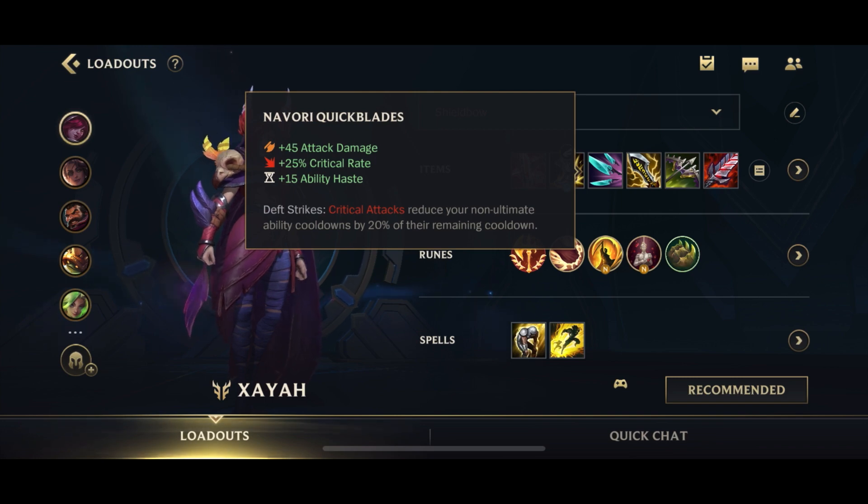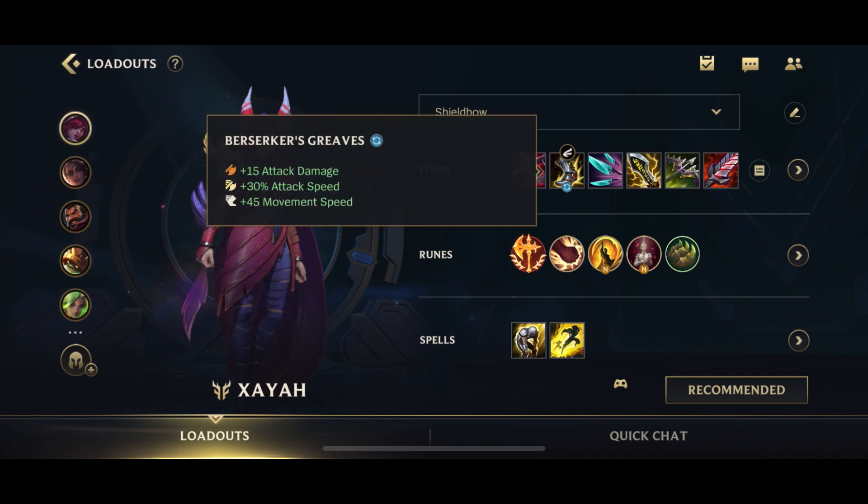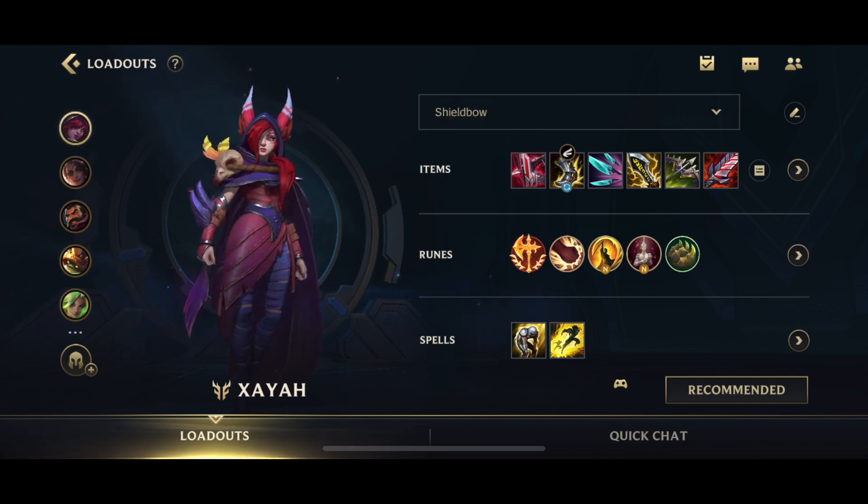Next up, we're going for Navori Quickblades, which gives us AD, crit, and ability haste. The most important part is the Deathstrike passive to reduce our cooldowns. This is important for two reasons: firstly, Xayah is very reliant on her feathers to do damage, so this allows your feathers to come off cooldown more often — the E, Blade's Edge — and you can pull back the feathers more often to do more damage. Secondly, it lowers the cooldown of your W, the attack speed steroid that also gives movement speed when you land attacks. You're going to rely on your W together with Berserker's Greaves as your main sources of attack speed, which is why I always go for Navori second.